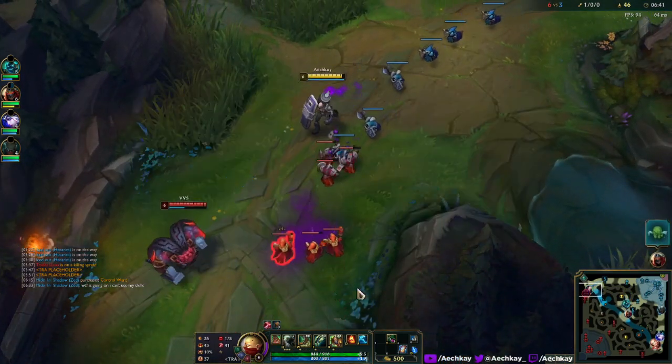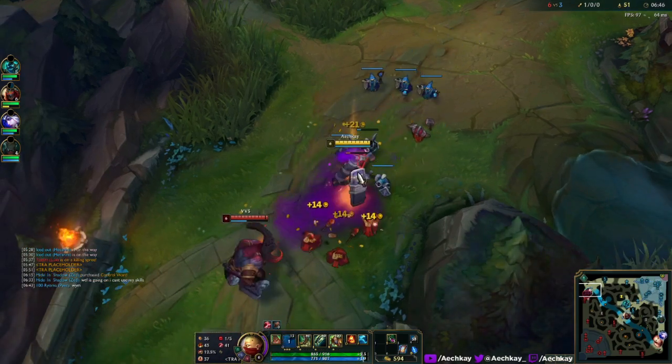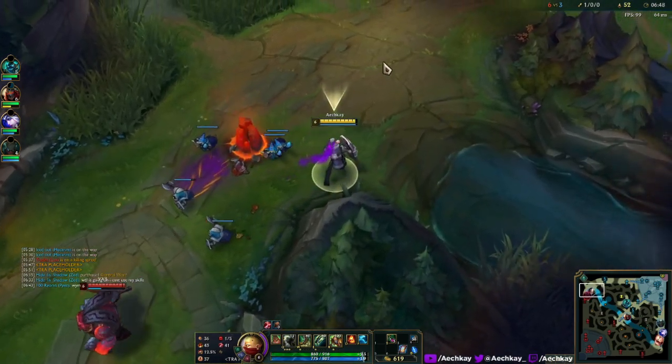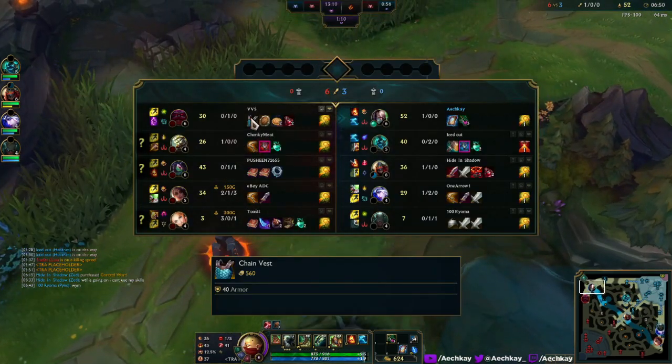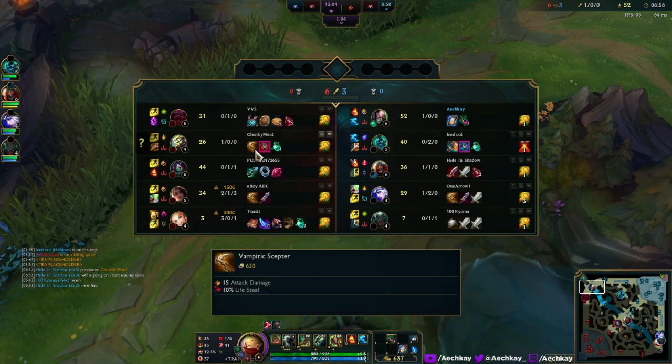They want to keep up with the modernization and whatnot, which is good. Chain Vest obviously looks like a vest now — it looks like a fresh item. Bamis Scepter looks kind of scrawny, but that's okay.